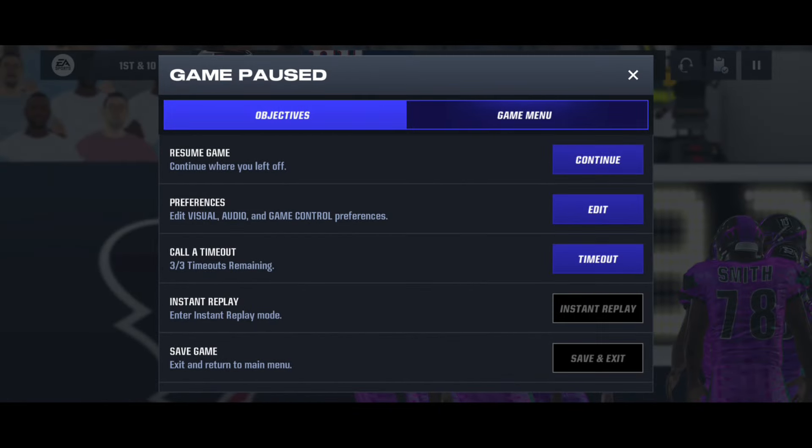The number one thing you guys want to do is simply remember that there are only two quarters. You're down 28 to 3. The quarter lengths are a minute and 30 seconds long. What you have to do is try to score every single play, get the ball back on every defensive play, and just play smart.